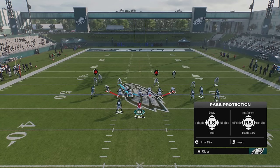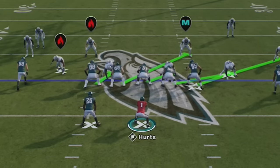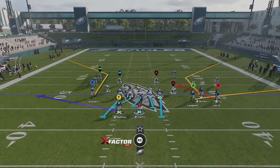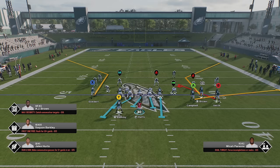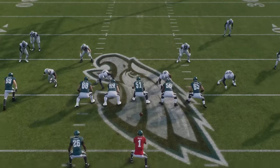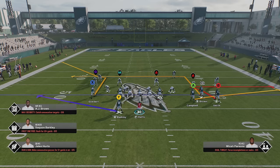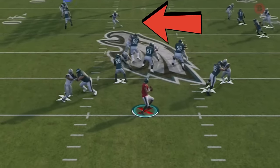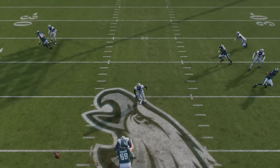Next up, I'm going to go over blocking. EA added a full slide and half slide option to the pass protection system this year, so no matter what blitz your opponent is sending — cornerbacks, linebackers, you name it — you can adjust until you pick up the blitz. Against a man zero blitz you'll also need to block the running back. Simply putting him in pass block often doesn't work great as he'll get lost. The best approach is to put the running back on a block and release and then assign him a pass block lane by sliding protection until he's picking up the blitzer. This ensures he picks up the blitz, while the defender covering him will spend the entire play hovering around the line of scrimmage waiting for a check and release that will never happen.